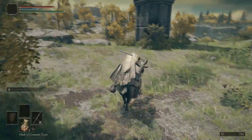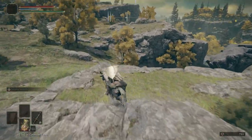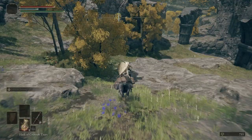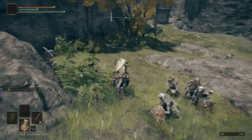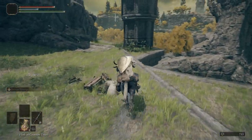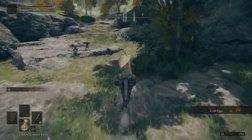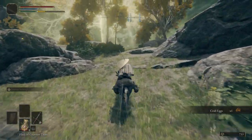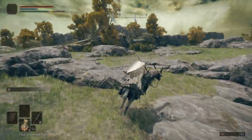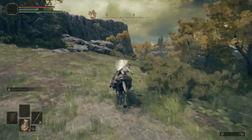We're going to hop on Torrent again and follow the cliff edge here, riding down this way. Be careful of all the Demi-humans — if you want, you can kill them all, but I'm not going to bother. Grab some crab eggs, not really worth getting in my opinion. Maybe it's worth getting the crab eggs for you. Just going to keep coming along this side.